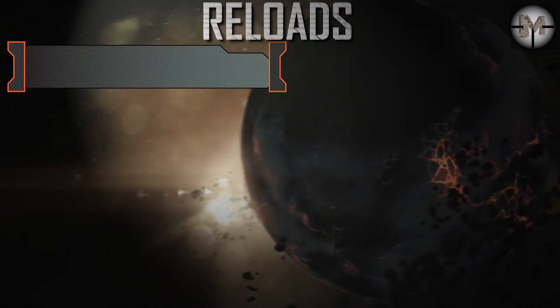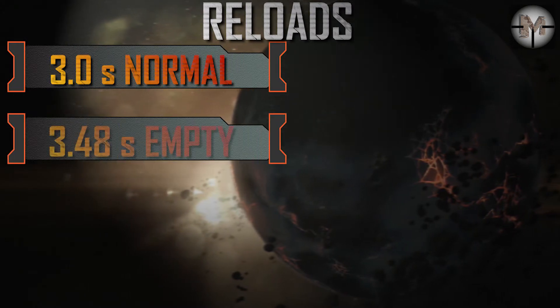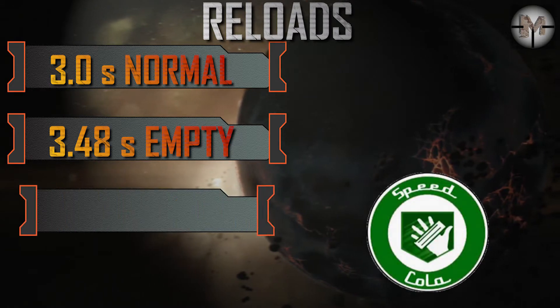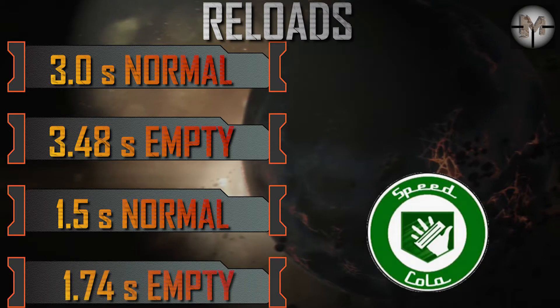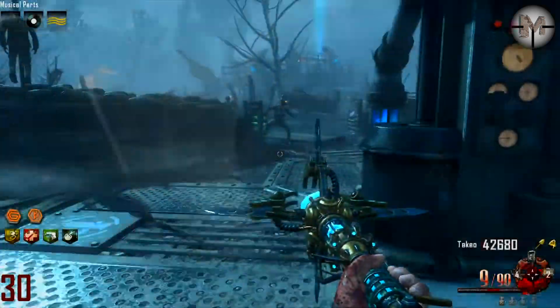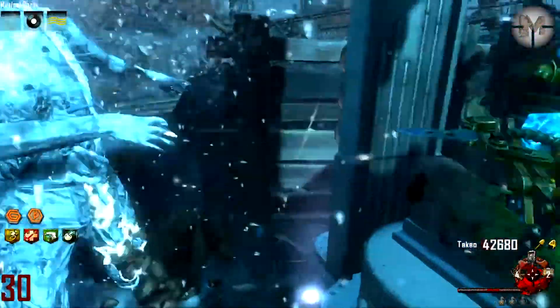Normal reload time is 3 seconds, and 3.38 seconds with an empty magazine. With Speed Cola, we get 1.5 seconds and 1.74 seconds with an empty magazine. Note that Speed Cola doesn't increase rechamber speed after 4 shots — only Double Tap will do it.